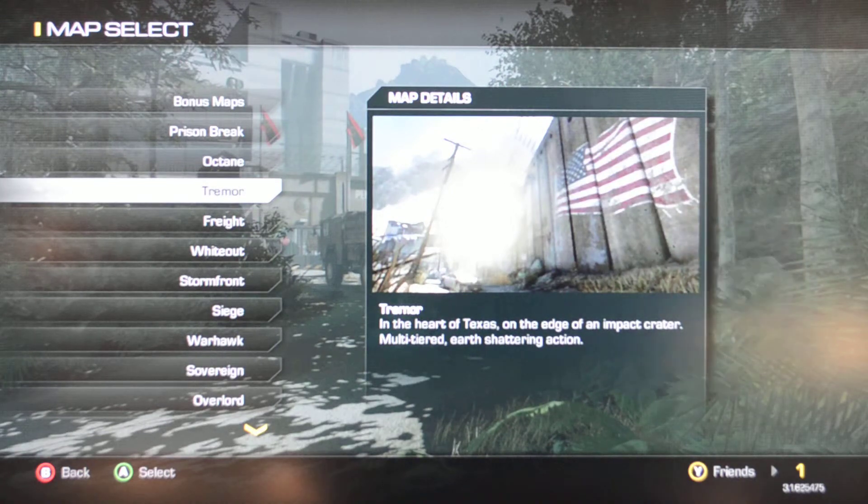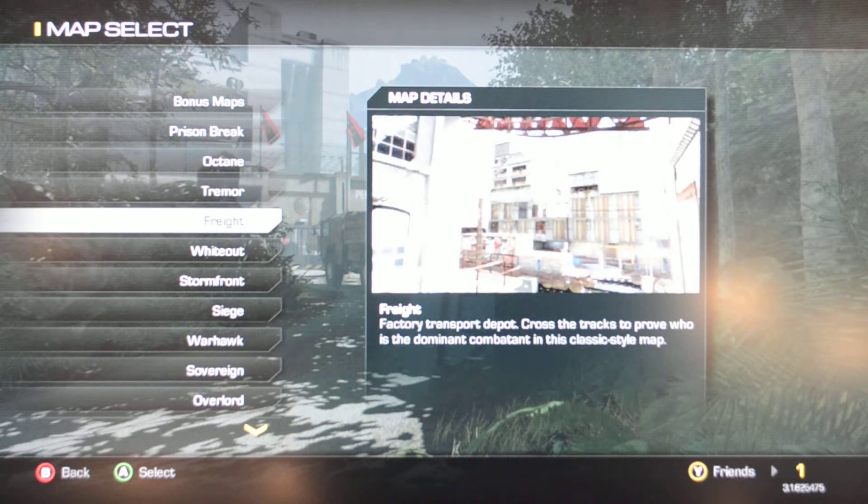Tremor is in the heart of Texas, a site and impact crater. During the game, it'll shake and quiver. A good time to find cover.